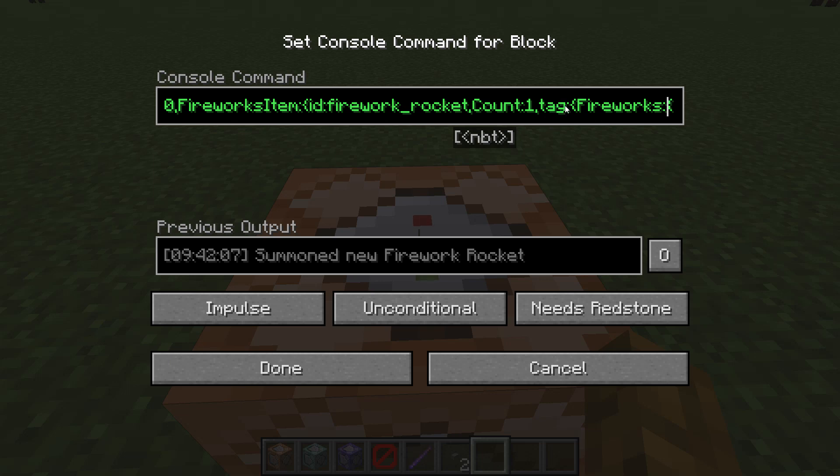Next, we're going to set the tag — Fireworks colon Flight — and it's going to be set to 2. That is basically similar to the lifetime but slightly different. However, it's affected by the amount of gunpowder you would put into a firework when you go to launch it.